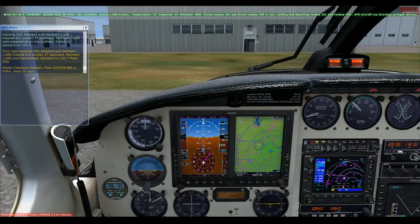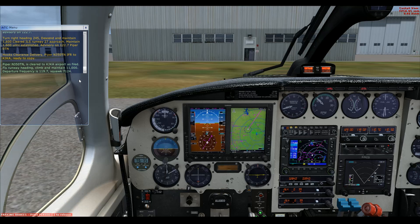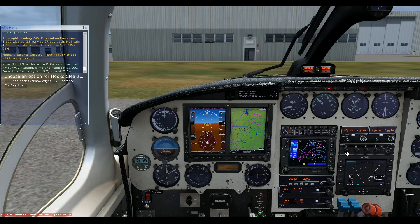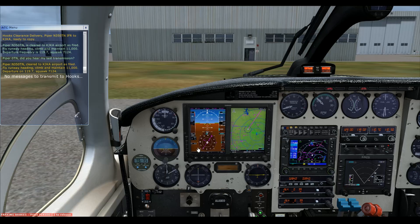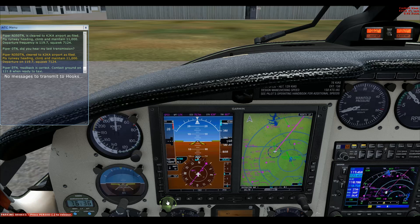Now we can contact clearance delivery. 'Hyper November 350 Tango November, IFR to Kilo Juliet Kilo Alpha, ready to copy.' Cleared to Kilo Juliet Kilo Alpha airport as filed, fly runway heading, climb and maintain 11,000, departure frequency 119.7, squawk 7124. We'll acknowledge and set 7124 in the transponder box, set our altitude for 11,000, and set our climb rate to about 1,000 feet per minute for a nice gradual climb.